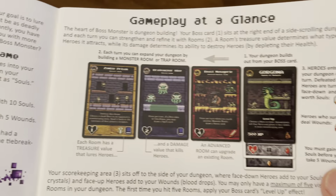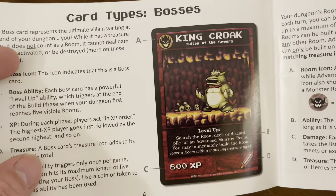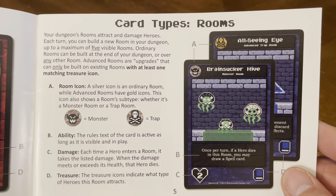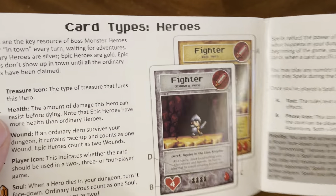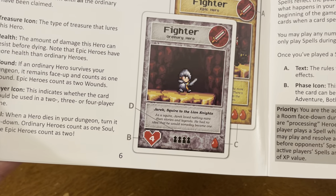Card types include Bosses, with a Boss Icon, abilities, experience points, and treasure. Rooms have a Room Icon, ability, damage, and treasure. Heroes have a Treasure Icon, health, wound, player icon, and soul.